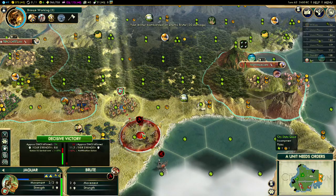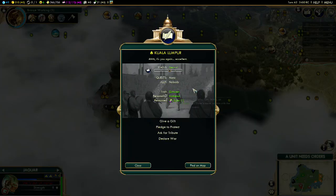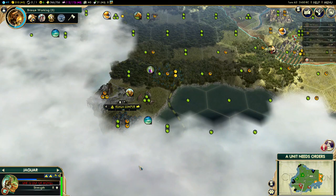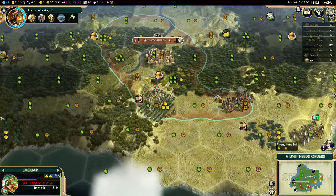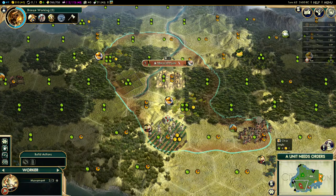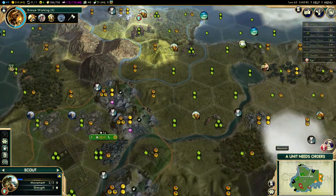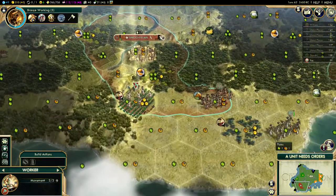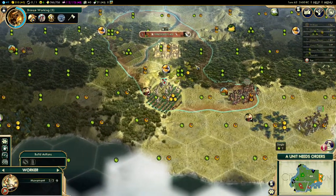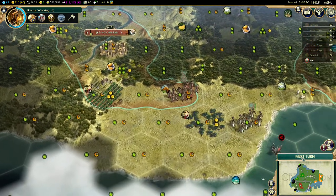Let's get rid of them — boom, get some culture, that's nice. Encampment cleared for these guys — they don't hate us anymore. I actually should have waited on that, I didn't think it was for that encampment but apparently it was. Whatever. I'll scout around still. What do I want next? Can't clear jungle yet. I could start connecting the horses to sell them — yeah, I'm gonna do that.